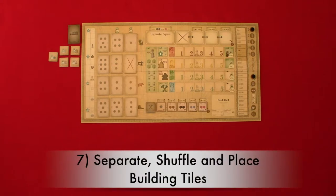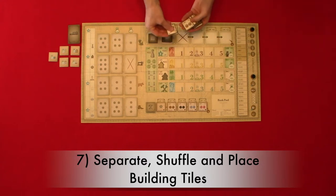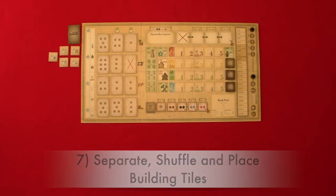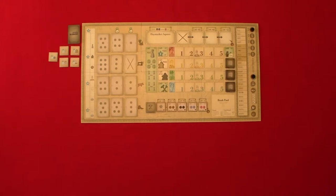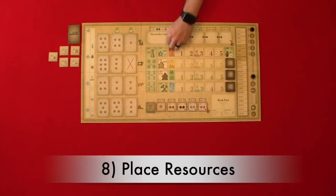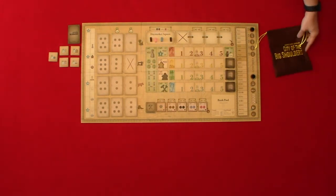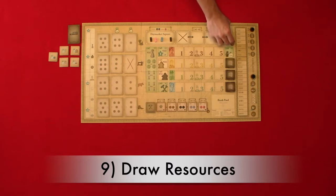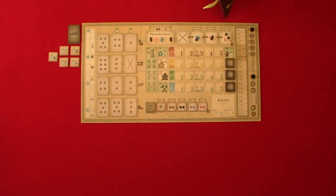Step seven: separate, shuffle, and place building tiles. Separate the building tiles by era, indicated by dots on the back. Remove a number of building tiles based on player count: in a two-player game remove numbers three and four; in a three-player game remove number four; in a four-player game remove none. Then shuffle each era and place them on their draw deck on the main game board. Step eight: place resources — put two resources of each type in Haymarket Square, and the rest go in the resource bag. Step nine: draw resources — draw three resources for the four resource squares on the main game board, including the square with the X.